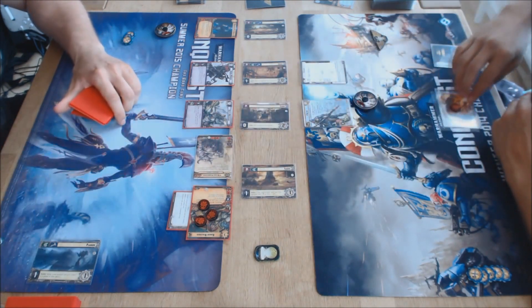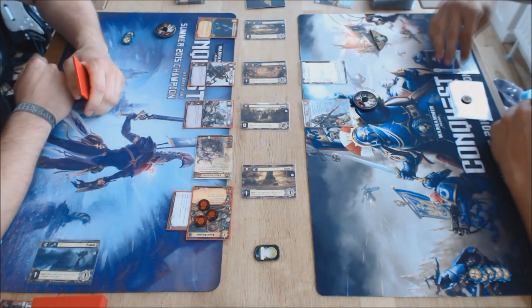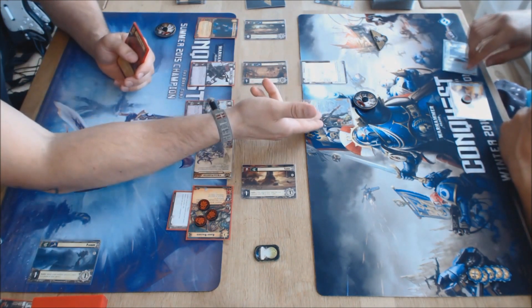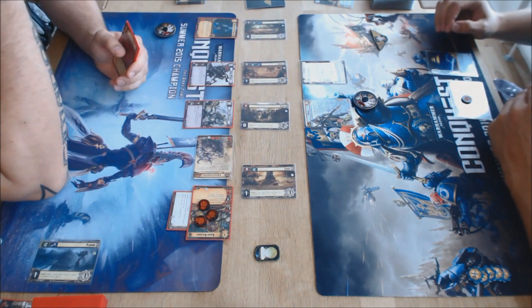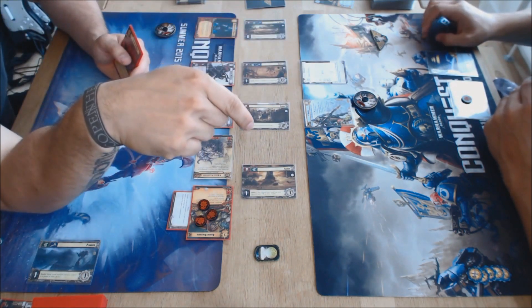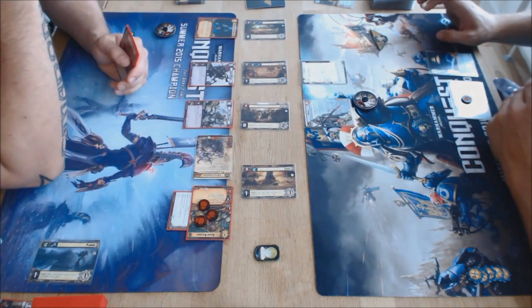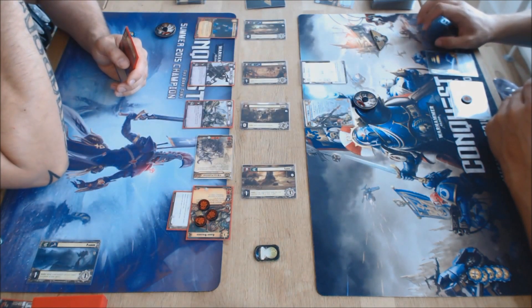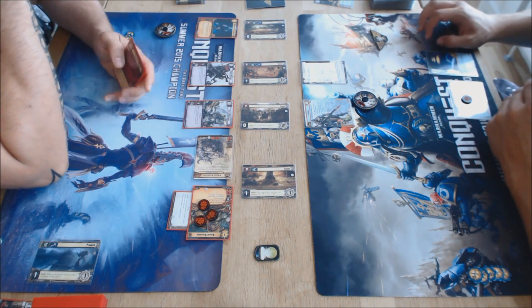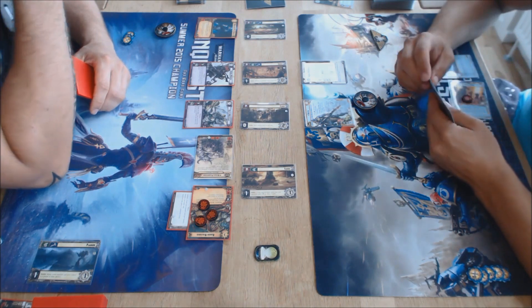Kugoth deals one point of damage to the Ethereal Envoy. The Envoy swings in return at the Korn Berserker, but we see a copy of Promotion discarded as shields, allowing it to survive. The Korn Berserker lives, the Ethereal Envoy manages to retreat, and it looks as though Alexander is explaining some of the mechanics of how Anshi is piloted. Taurus is successfully defended by our Chaos player; he's not going to benefit from the planet's battle ability but he will control it.